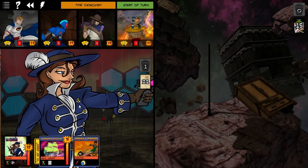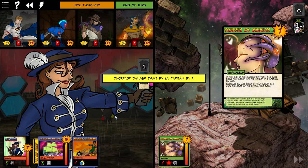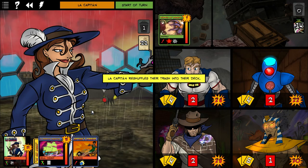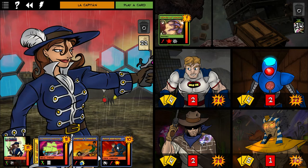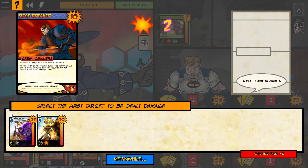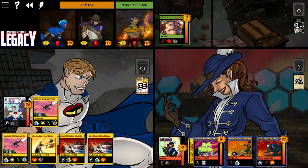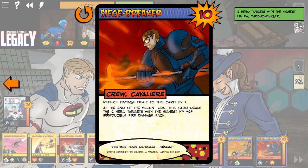I don't really want to get three cards into that deck because that means she's going to flip. The environment card deals the target with the highest HP one... Le Capitaine is going to get hit — no problem. Reduce damage dealt by this card by one, dealt to this card by one. Legacy, thank you — all blocked, all blocked! Legacy, what a warrior. We're going to have to get that one going again. At the end of the villain turn, it deals two hero targets with the highest HP two irreducible damage.